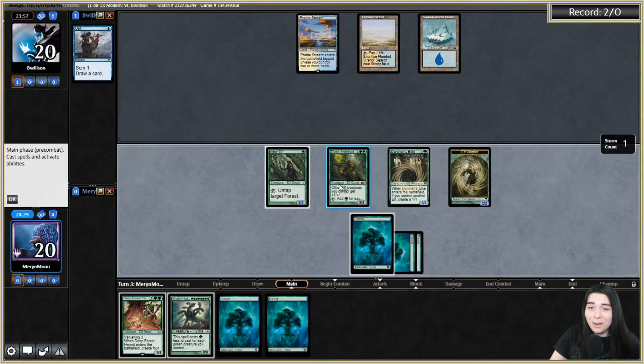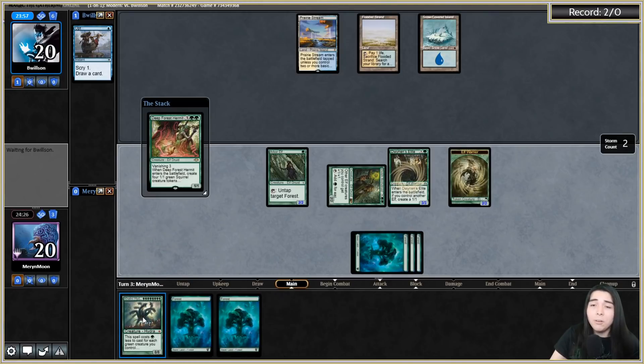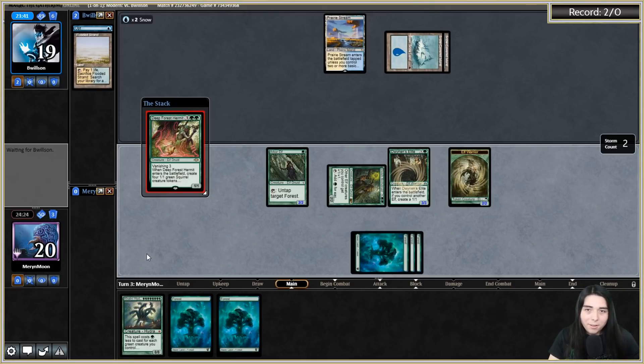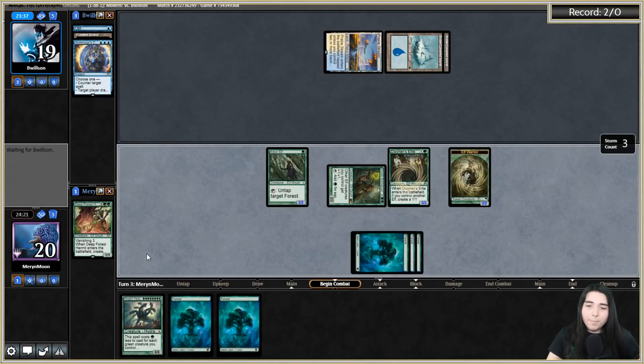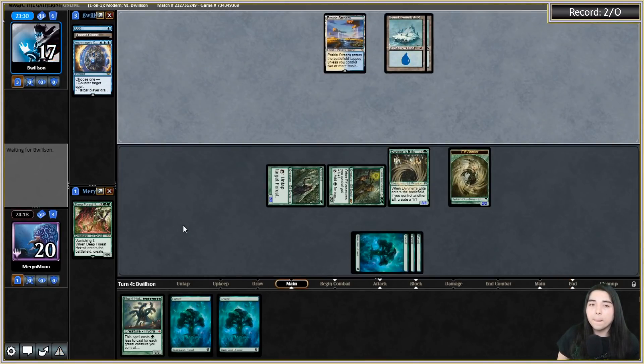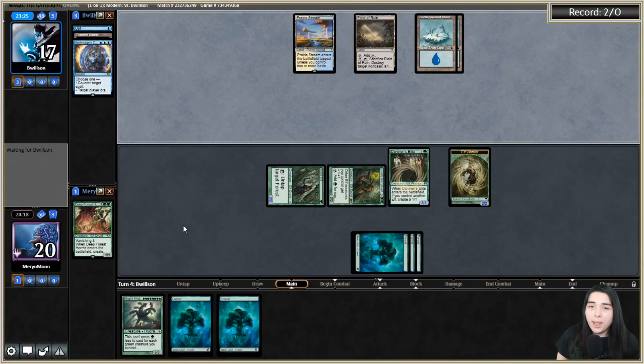It worked! I'm playing right into a Verdict and I don't even care - going all Squirrel Hydra, all in. I'm getting kind of flooded for an 18-land deck. They're on Archmage's Charm counter - that tells me they don't have a Verdict, because if they did they would have just let it resolve and swept. That's a good sign they countered that.